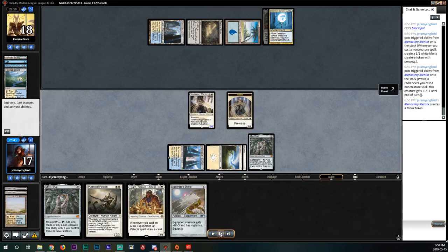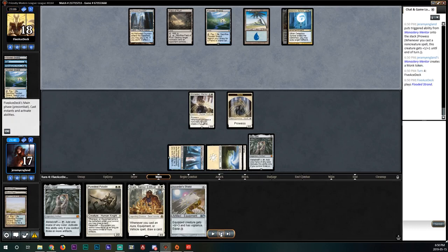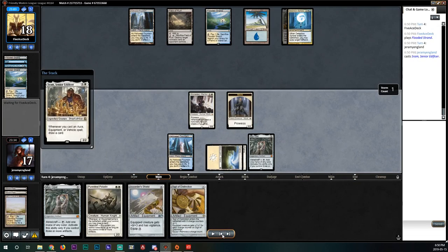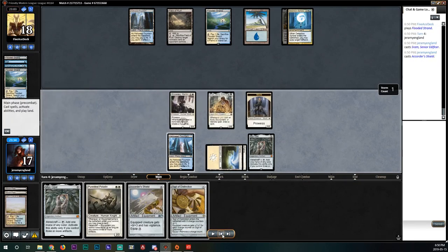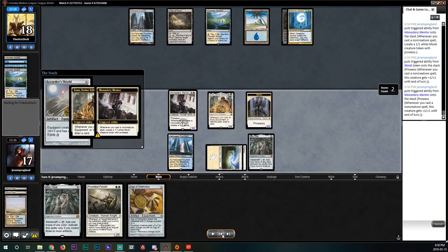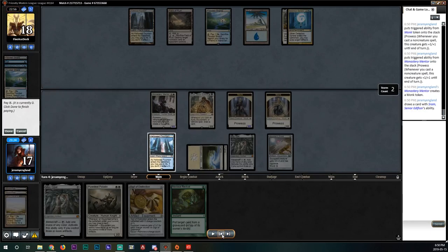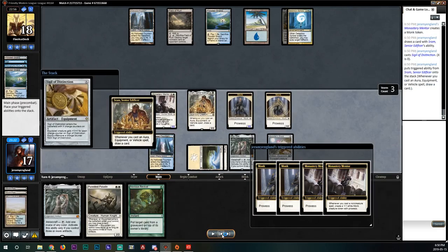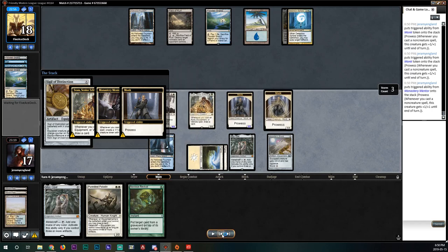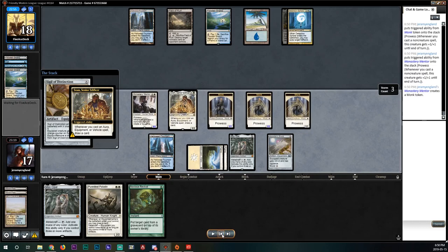Now we have something that allows us to generate a payoff, and since we're against blue-white we decide to slam Mentor. This allows us to generate a little bit of value. We don't want to go too hard because blue-white plays main-deck Supreme Verdicts. We draw a Sigil of Distinction for turn, then launch out a Sram, and now we have a ridiculous amount of triggers on the stack. At some point our opponent takes care of our Mentor. We play the blank Sigil, buff our guys up, and get in for a pretty big hit putting them to 11.